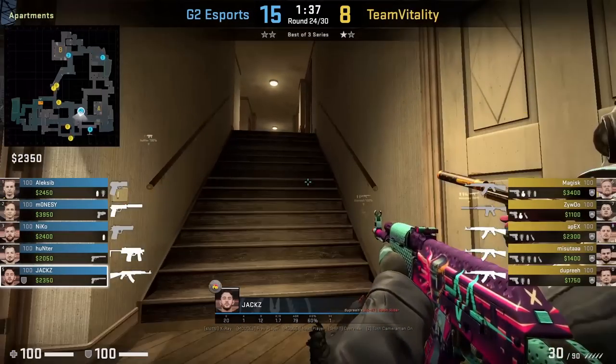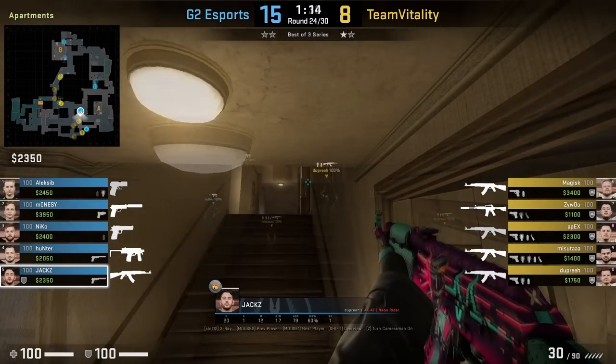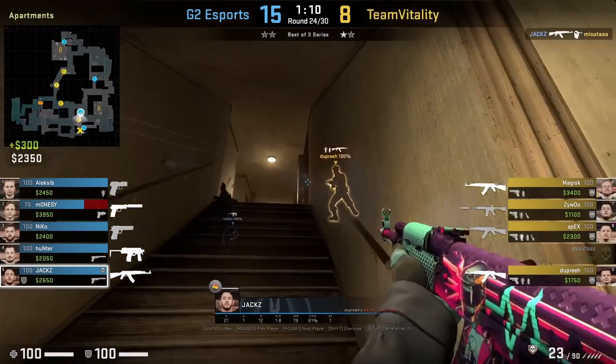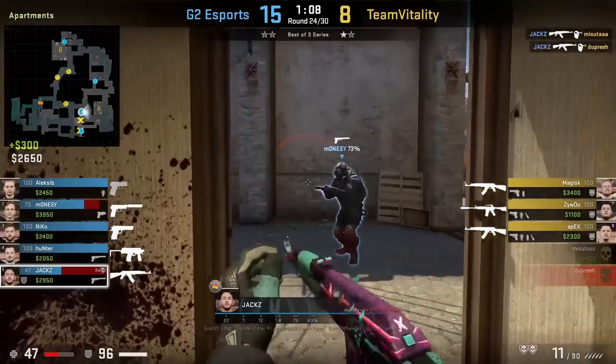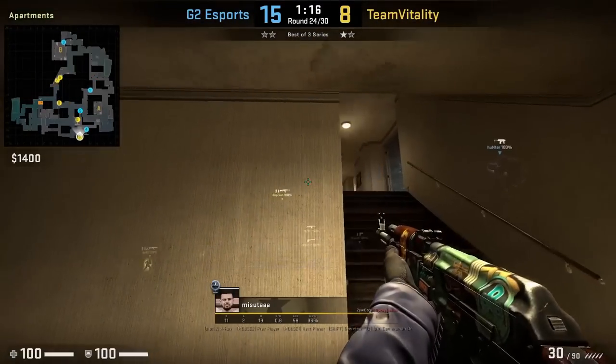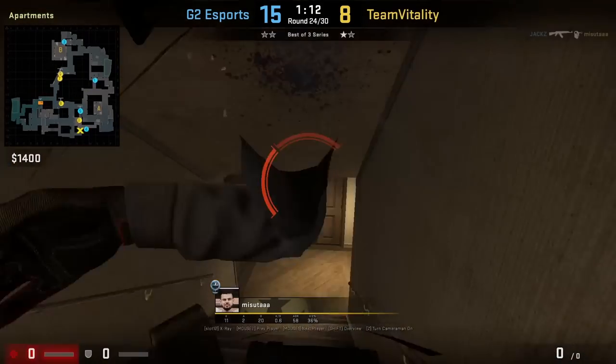Jax with the save AK from the previous round gets boosted in boiler, and this can be a really good boost because the T towards the end of the hall might not clear or look towards boiler as they come up the stairs — they're so focused on the other end of the hall. This happens here with Masuta, and he gets fragged by Jax, who even gets the frag gun on the way to window.